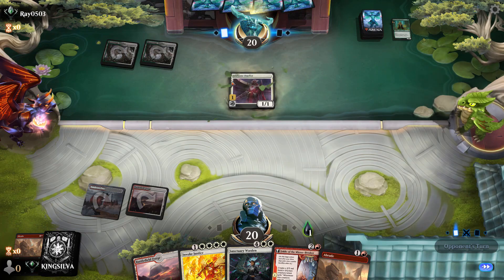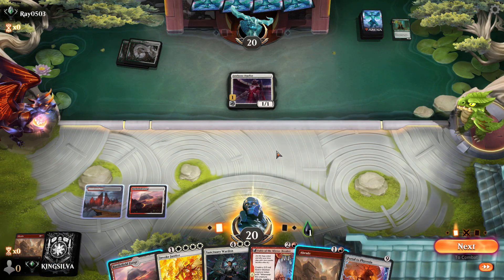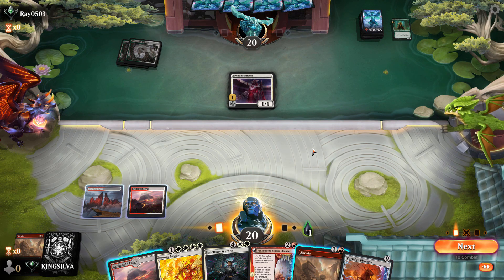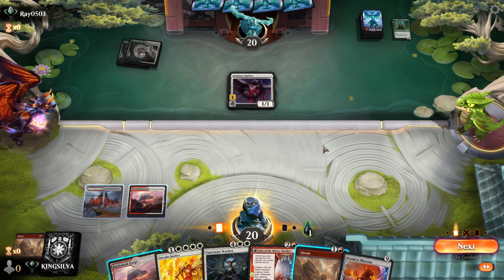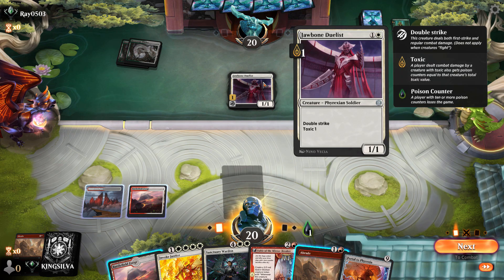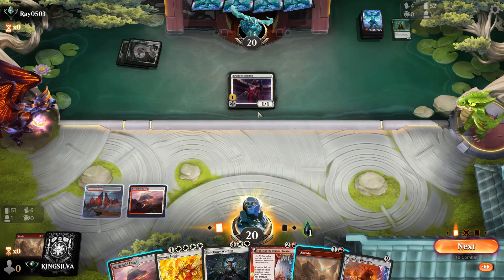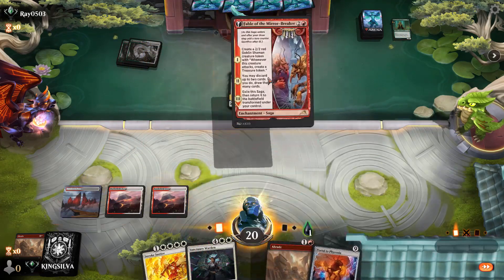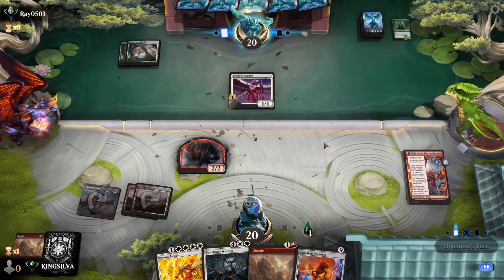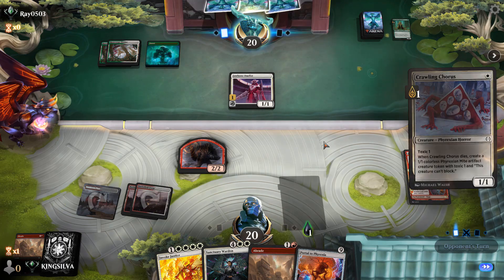Ooh, Devil Strike with toxic one — yikes. Do we play Fable or go Abrade? Fable is like 'win the game next turn.' This can't kill us since it doesn't have infect. Interesting — Green/White Toxic deck. I'm just going to go Fable and go for glory, because if we can land Portal to New Phyrexia next turn we're in a very good spot.